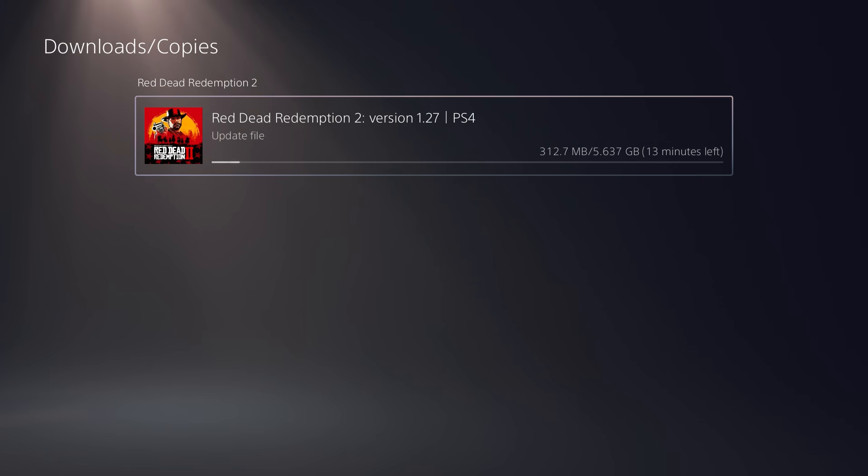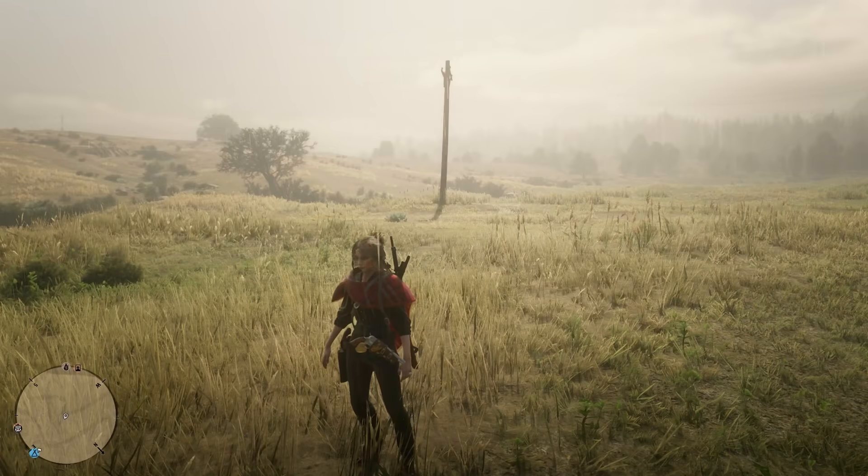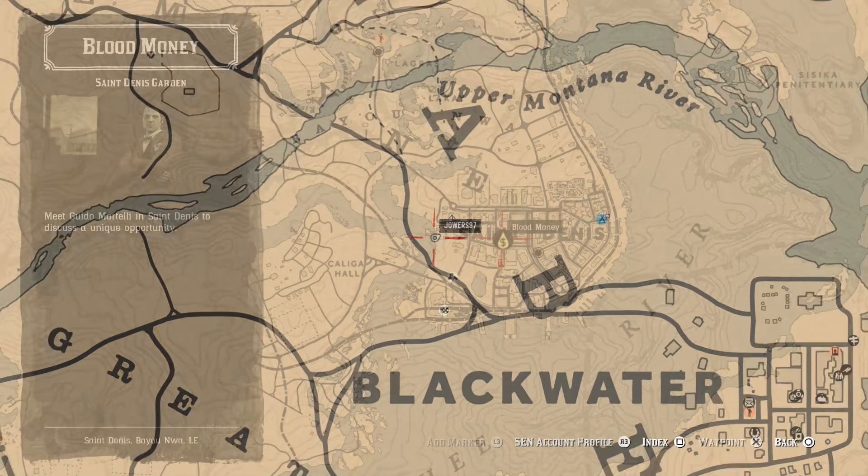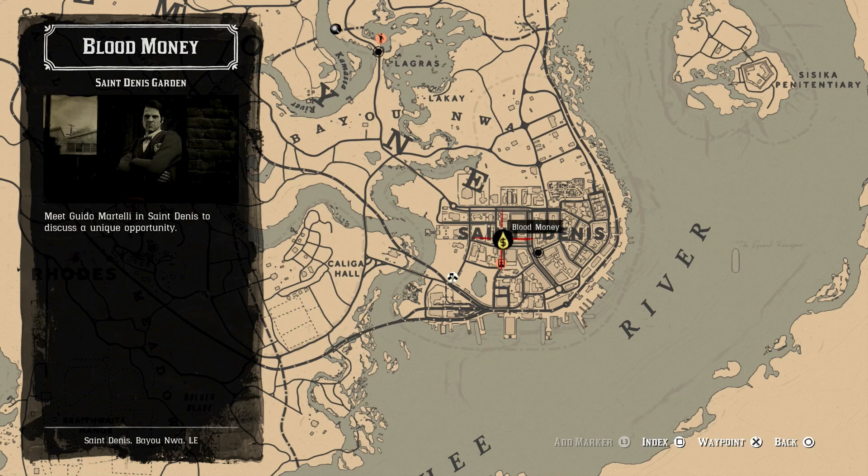If you haven't downloaded this update yet, it will be around 5GB on PlayStation and Xbox and about 2GB on PC. Once you've done that, log back into Red Dead Online and head over to Saint Denis. You'll see an icon on your minimap, or bring up the big map in your menu, and you will find a teardrop with a dollar inside it — this is to signify the Blood Money update.